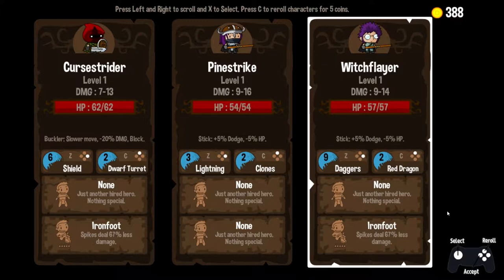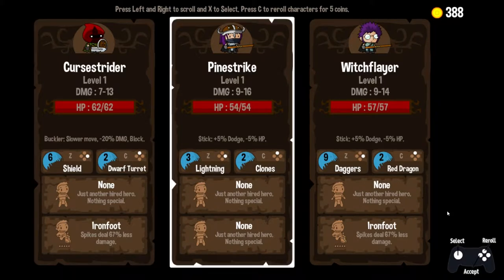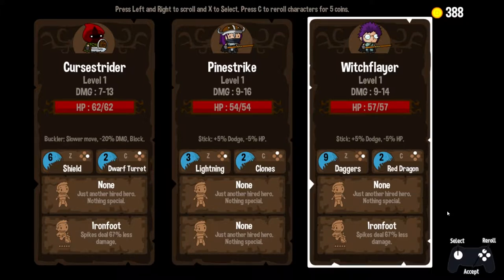So a quick inspection — what do we got? We've got roughly equal damage, roughly equal health, so we're going to look down to our abilities and traits in order to determine our character of choice, and that is immediately going to be Witch Flare, because he's got Red Dragon — the ability we got in the last episode that spawns a giant Red Dragon, and I just want to see it happen. Ironfoot helps us out, and I like daggers as well, and he's also got glasses.